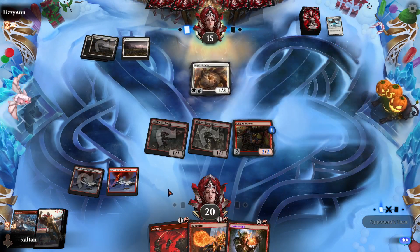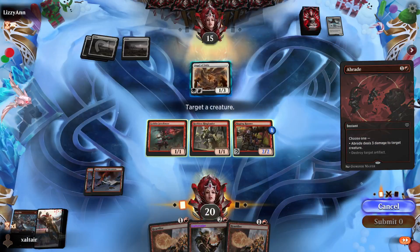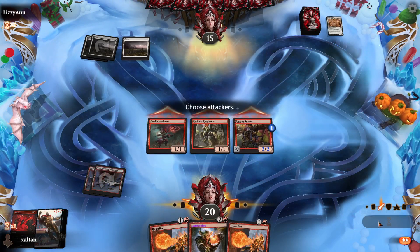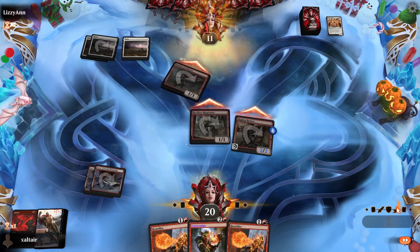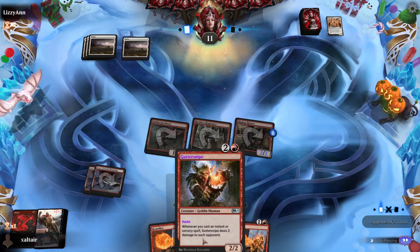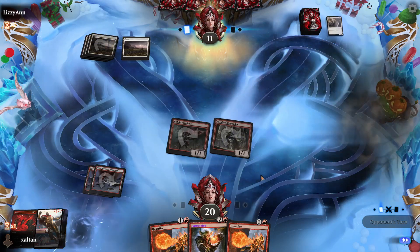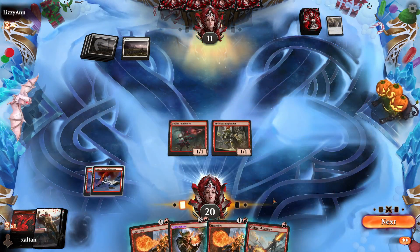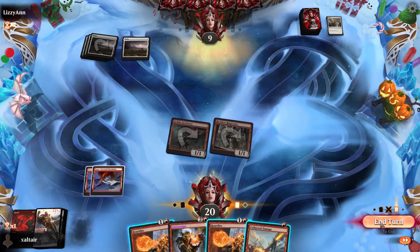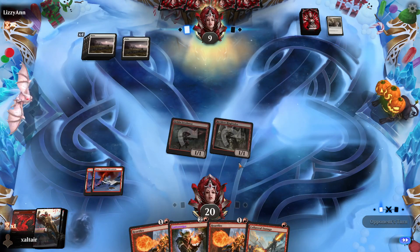We'll keep this hand — hopefully we can top-deck another goblin. This guy can give haste to another goblin in hand. We have a lot of one-drops as we said. Next turn we need to top-deck a two-drop or three-drop, otherwise this guy is gonna be kind of useless. We're running 26 or 27 creatures. Giving him haste is better than nothing.